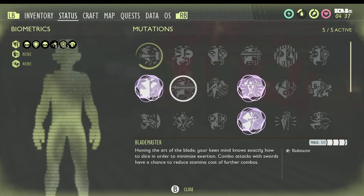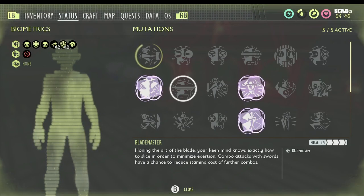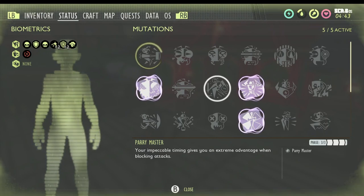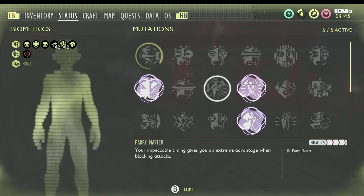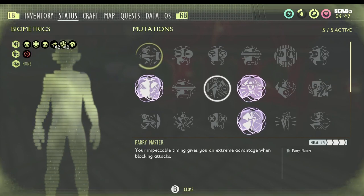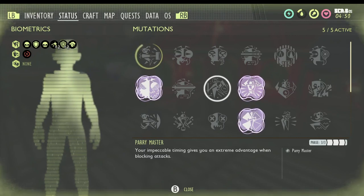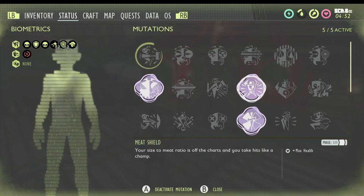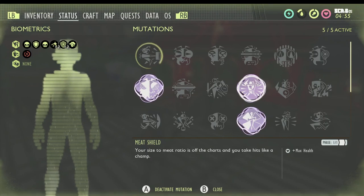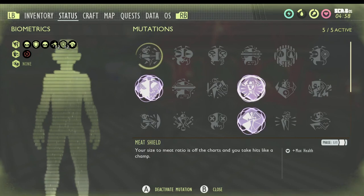Blade Master gives all combo attacks with your swords a chance to reduce the stamina cost of further combos. Parry Master gives you more of a time frame to parry. To parry, just use the block button — left trigger depending on your platform — and when enemies give off an audible scream, block about a second or two after and you'll see sparks fly off, indicating a perfect parry.